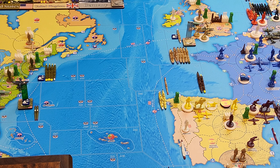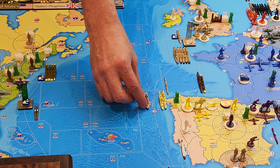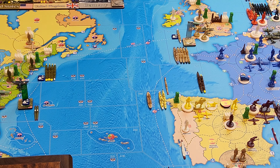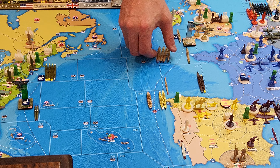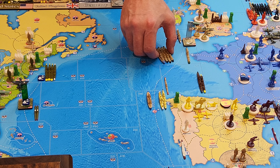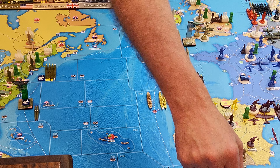In sea zone A-21, this coastal defense ship will move to A-35, one-two. From A-21, this battle cruiser and these three heavy cruisers are going to move down to A-44 and they will go in port in Gibraltar.